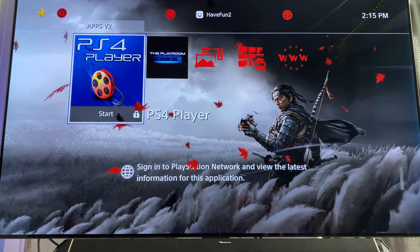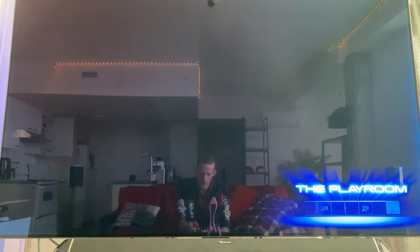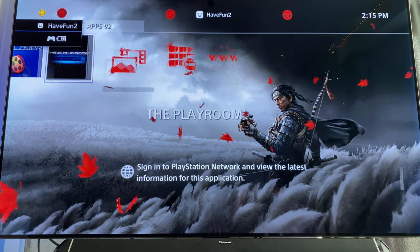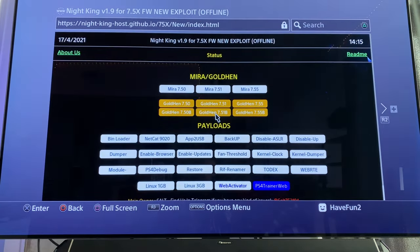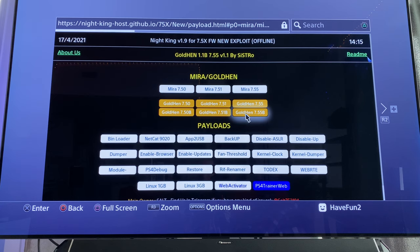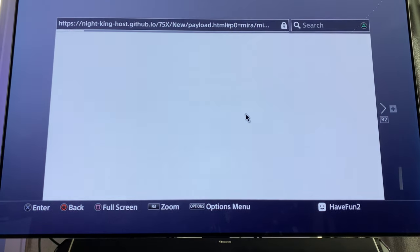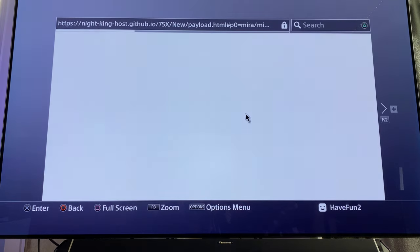Here's the trick: start the Playroom app, then press the home button — it runs in the background. Go to the internet browser. Press Golden 7.55B. Sometimes when you come back to this page it will activate automatically. Run Playroom on the background and it should work — don't ask me why, but that's the trick. All hackers found that when you boot the Playroom app it makes the jailbreak work better.